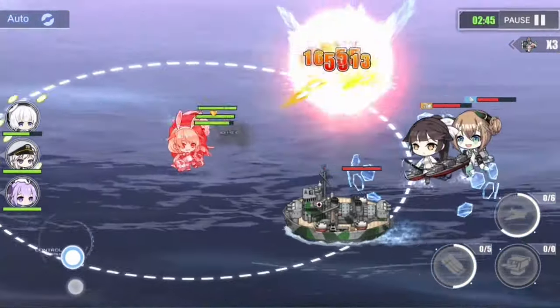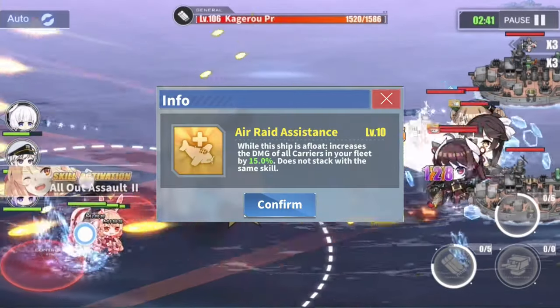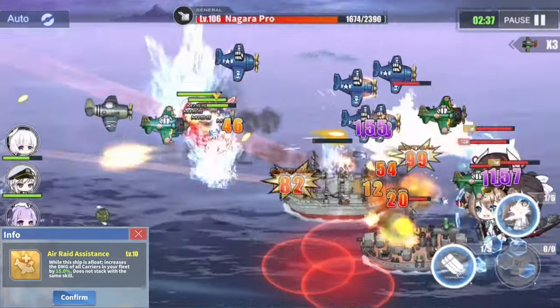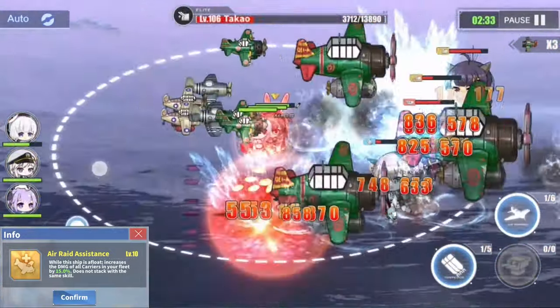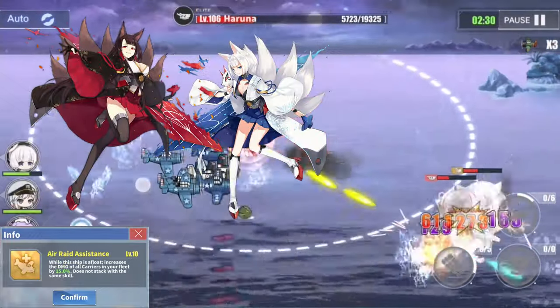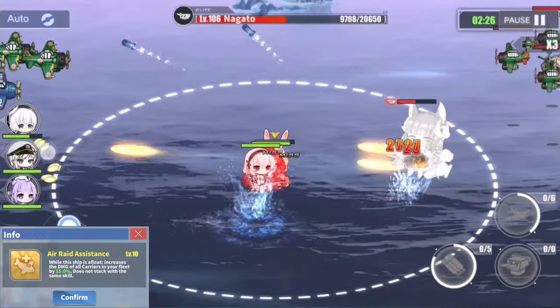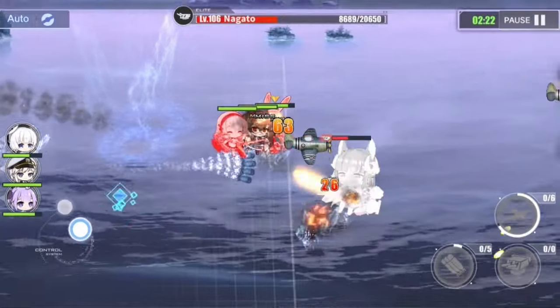With the right fleet formation, Benson could be a critically useful ship thanks to her skill Air Raid Assistance, which lets Benson buff the damage dealt by your aircraft carriers by up to 15%. That's a pretty massive buff, especially if she is sorted with the likes of the first carrier division or Enterprise. The only drawback of this skill is that it does not stack with the skill of the same name, but there is no real worry there.